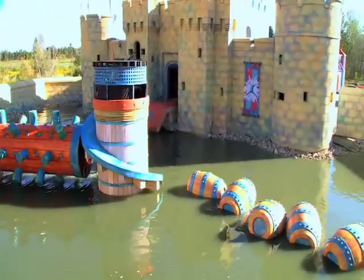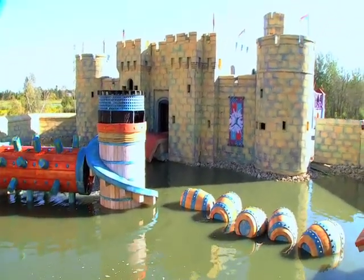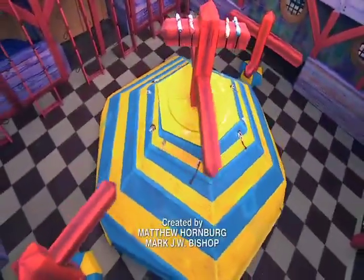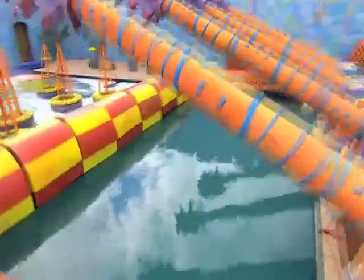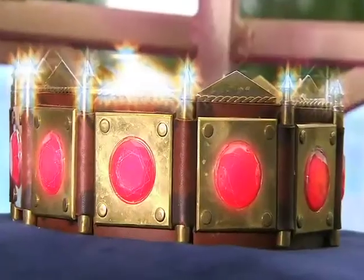It all starts down on the moat, where 12 of our attackers will attempt to make a crossing in the quickest time possible. Then it's on to escape the stockade. Finally, our fastest four go on to capture the crown, where they will try to do just that — while the defenders will try to not let them do that. Did that sentence make sense? Yes.